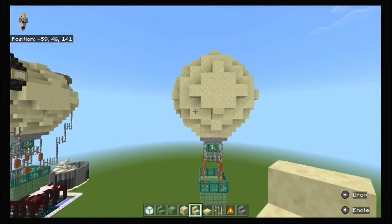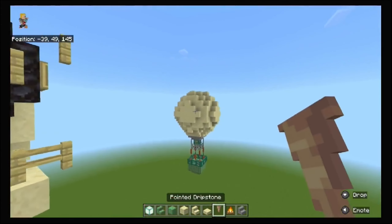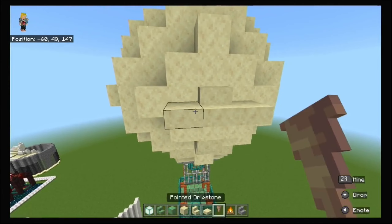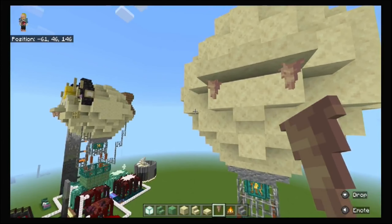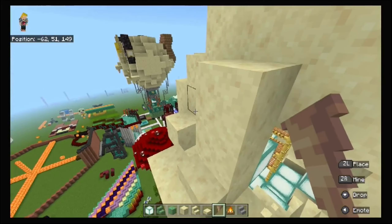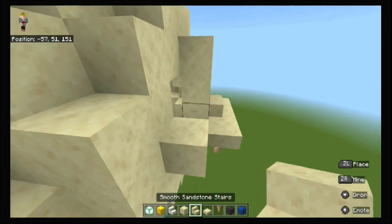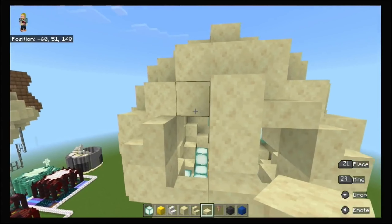Now for the face — it gets a little hectic from here. We're done with the back except for the tail. Put smooth sandstone stairs right here, then a smooth sandstone slab here and another one there. Put pointed dripstone right underneath those two pieces for the teeth — you can see it starting to come together. Next, we're going to work on the eyeballs. With your opening made, put smooth sandstone stairs on each side, and smooth sandstone slabs here and here.